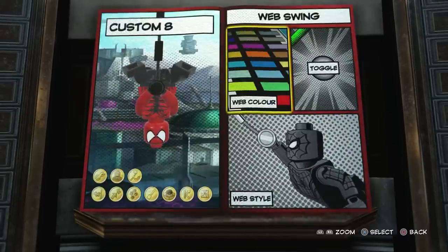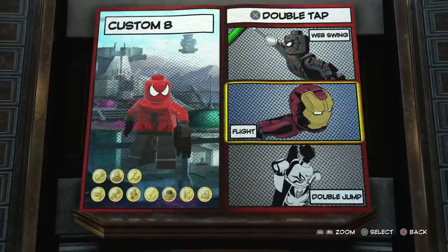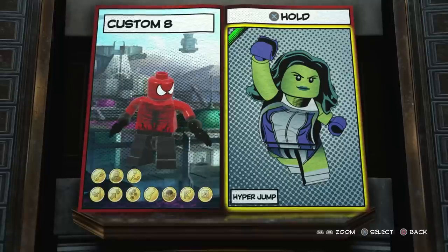Cool. Alright, so that's that sorted. And for hold X, I think we'll give him a hyper jump — why not? That works.